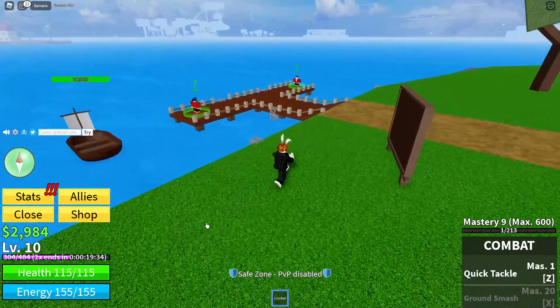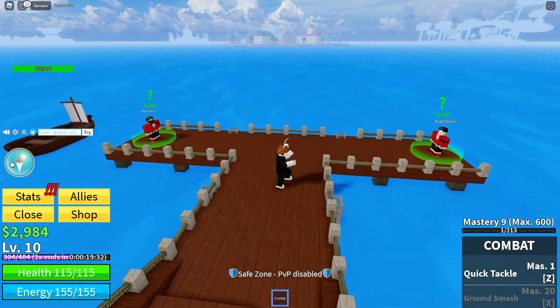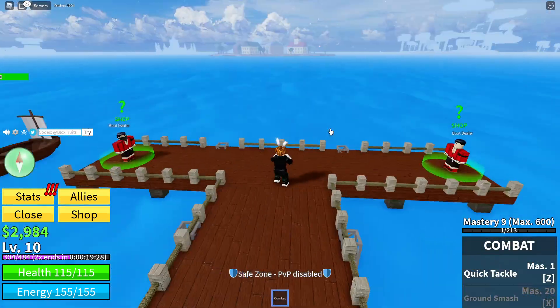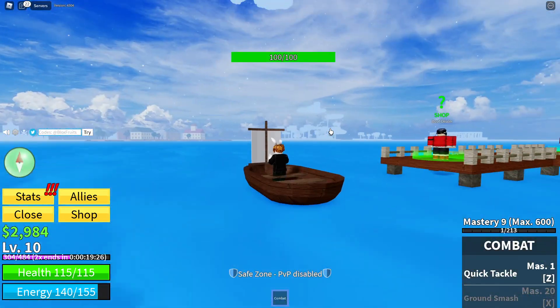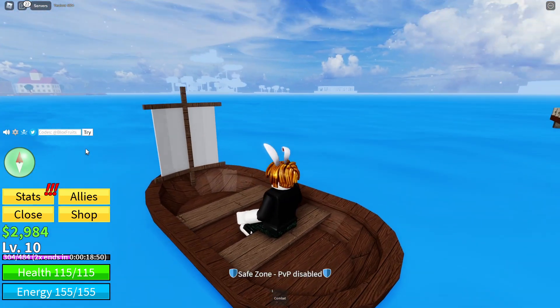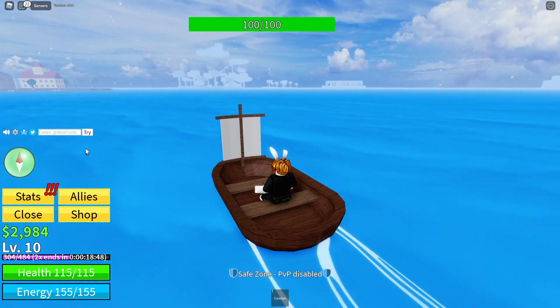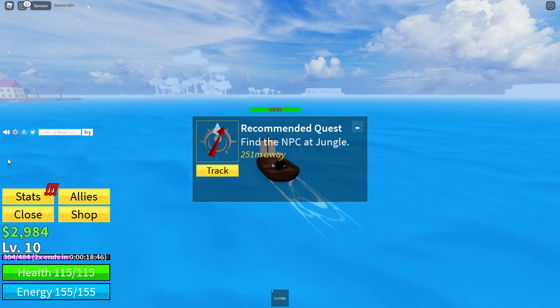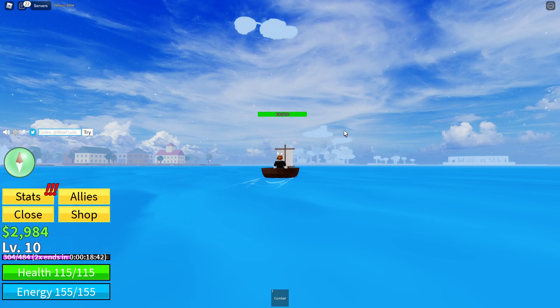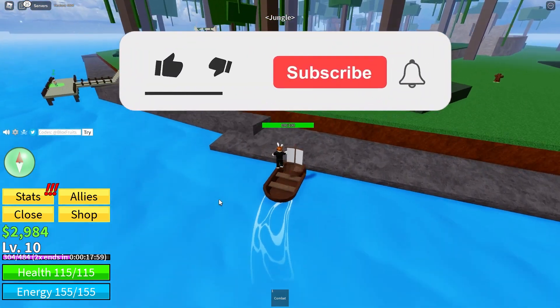First of all, we got a 2x XP which is going to help us out a lot. And second of all, there's a recommended quest that we can go to — the recommended quest is 200 meters away, on that island over there. So how do we drive this boat? Now we're actually going to this island. And if you're wondering why we can't just swim there — I think if you swim, you die. Alright, we've made it to this island — the jungle island.